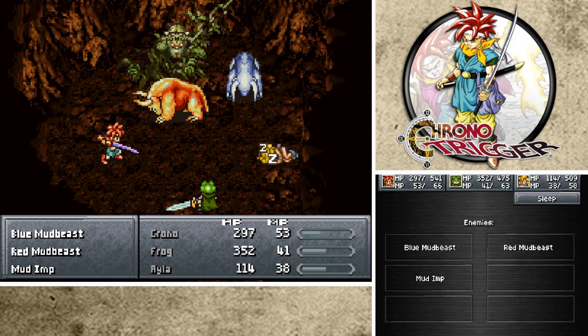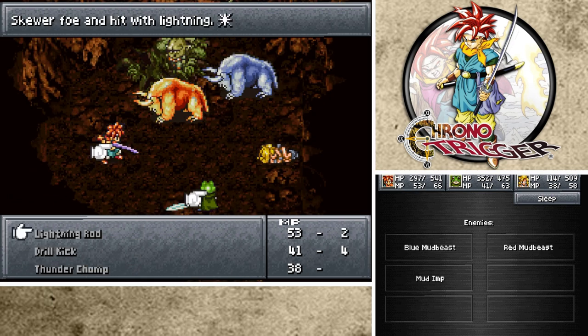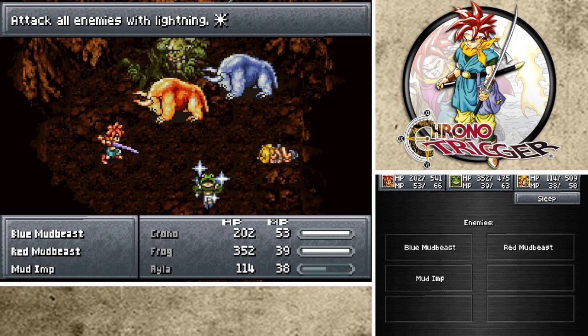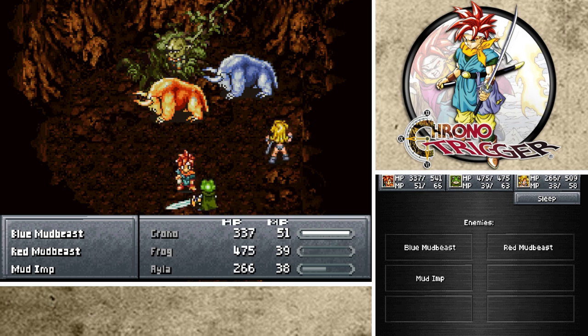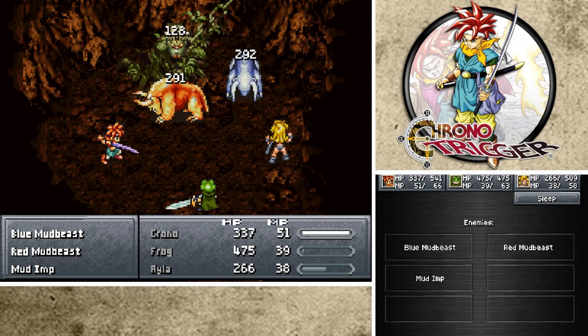Going for a Mud Bomb? Okay - wait, Ayla needs some health. Yeah. Heal. Oh, he can heal all of us - that's right, I forgot about that. Lightning 2. I forgot he could do that. It's just not as strong. That's why the Slurp Kiss that heals all of us does more - because it's a combination of two people putting their magic together. That makes sense.